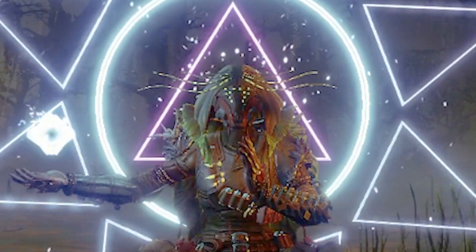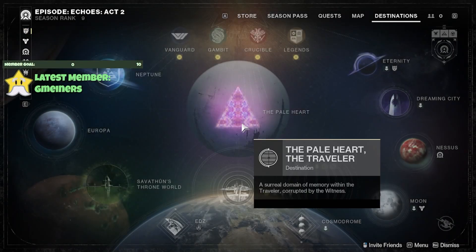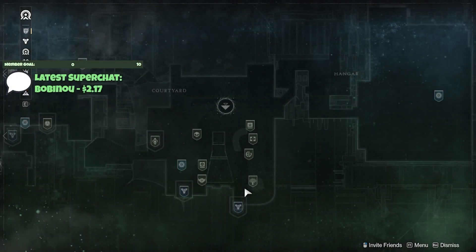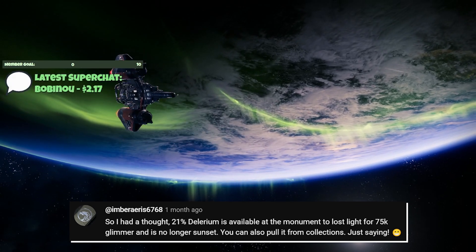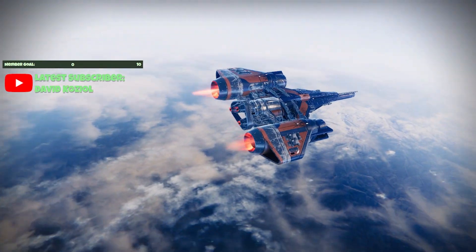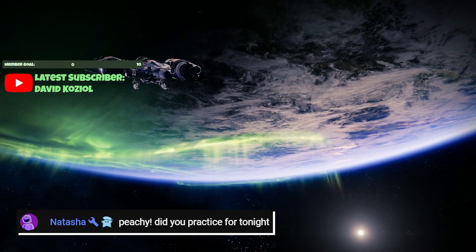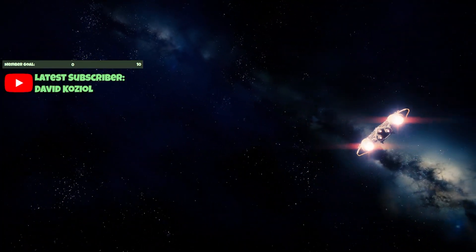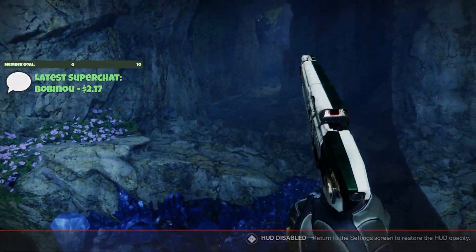Let's get straight into the video. We have our lucky build strapped and ready to go. There's one thing I do want to take advantage of first — Ember commented on the last stream saying that we can pull a 21% Delirium with Overflow and Killing Tally. I practiced on my Warlock so I'd have an idea of exactly what I'm getting myself into, so that should help us a lot.